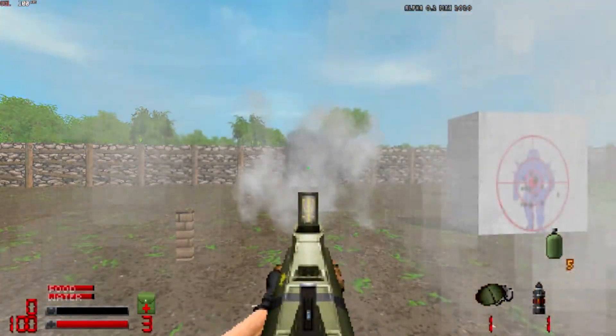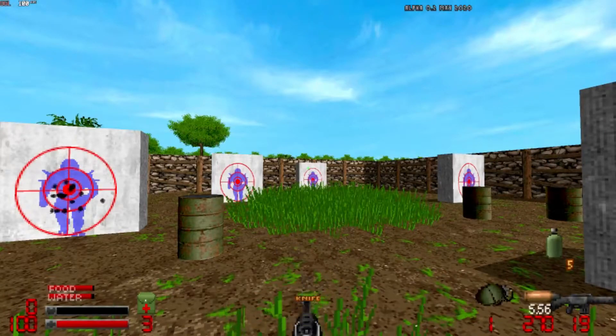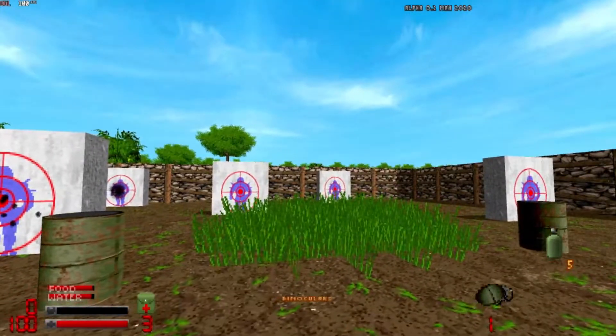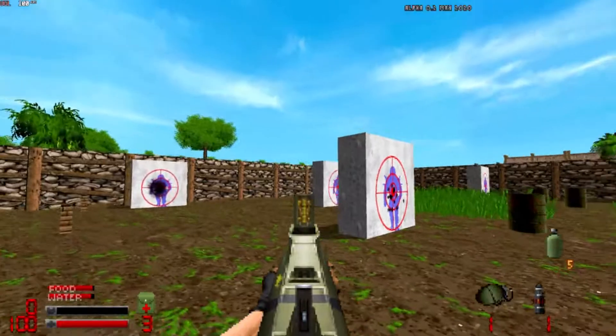Oh, it's actually a bazooka, I think. M16 rifles, fists, hand grenades. Bandage — yeah, we have bandages; those are our healing items. Portable binoculars. Oh, M72 LAW — yeah, that's a bazooka.